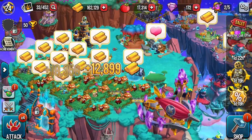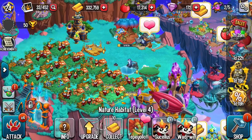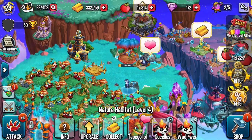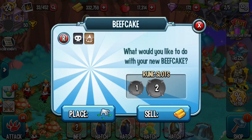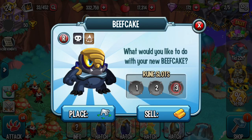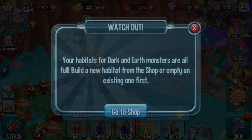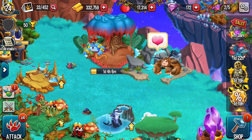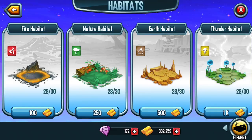I have upgraded the Nature Habitat to level 4 so that it can keep 3 monsters in 1 habitat. My Big Cake Monster is ready — it came from breeding Pretty Dark Monster with Earth Monster. Let me buy one Earth Habitat.